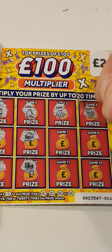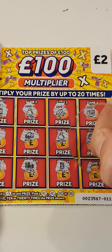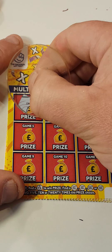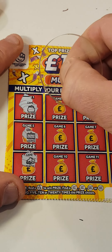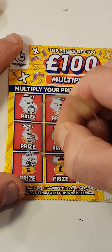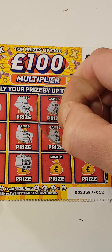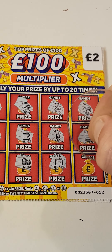We have suitcase, money back, roll of money, gold nugget, gold nugget, a stack, gold bars, a chest, money bag, pot of gold, roll of money, and clover. Nothing on that one.